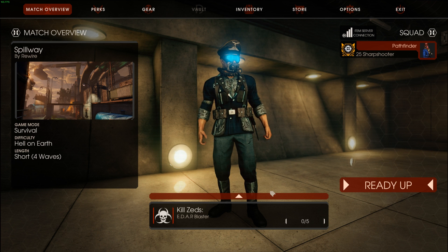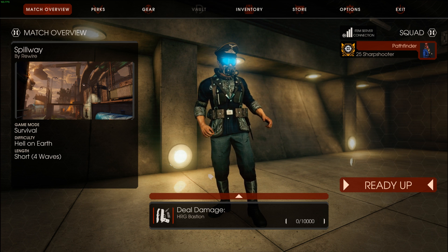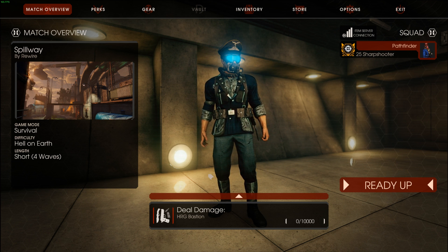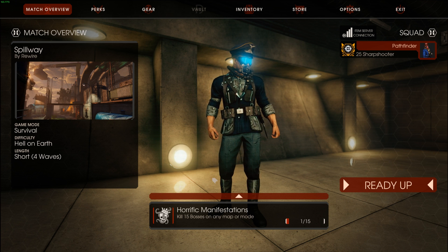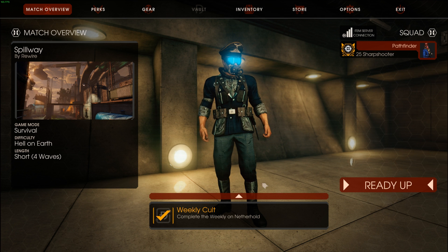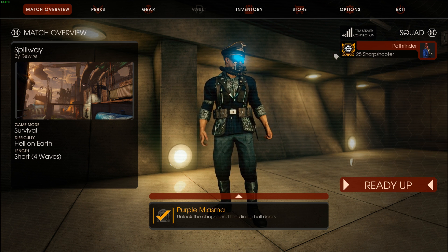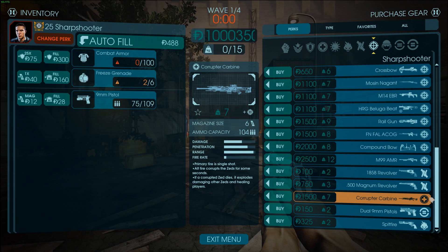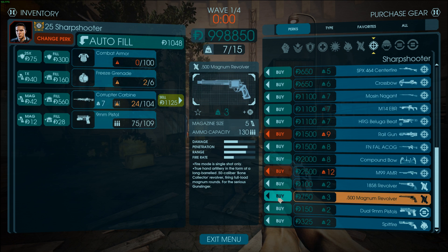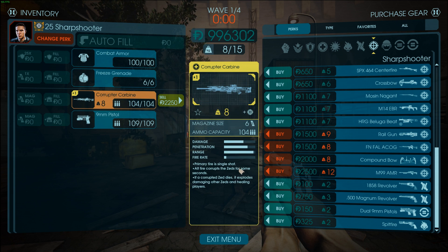For today we are gonna be checking out the Corruptor Carbine, and my god, once you get used to it, it's probably the best thing you're ever gonna be playing. It's a high damage dealing, healing sniper rifle — it's both for the medic and the sharpshooter. I'm just gonna be enabling cheats again just so I can get it faster. So here it freaking is — it is a medic weapon by default, but I feel like it works way, way better on the sharpshooter. This thing is gonna be a tier 4 weapon, which means you can upgrade it once for that spicy extra damage.